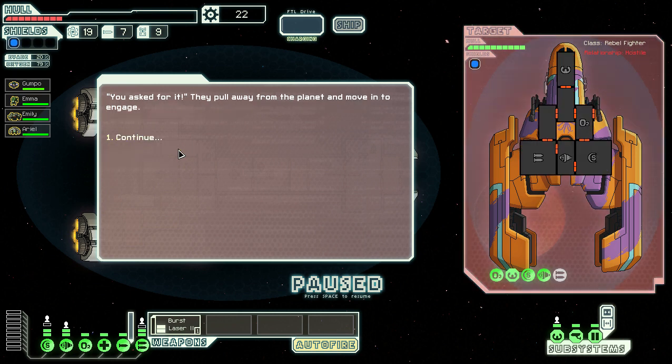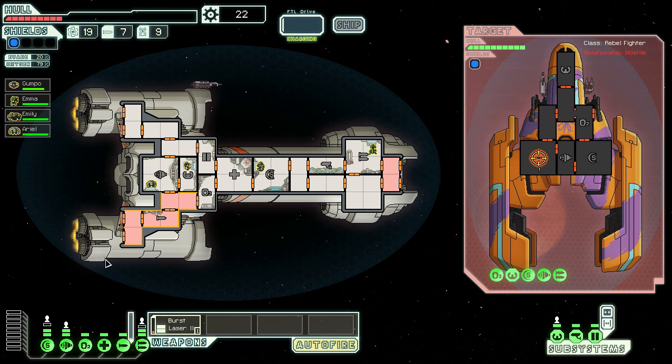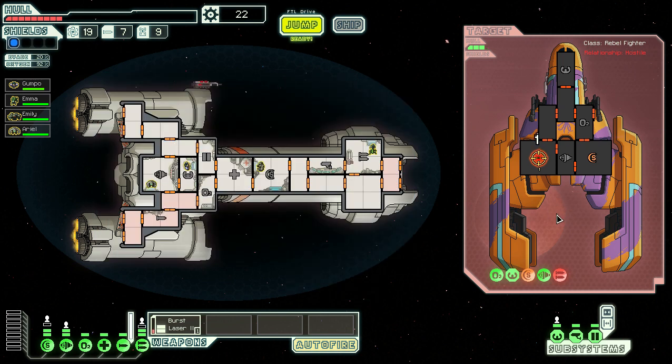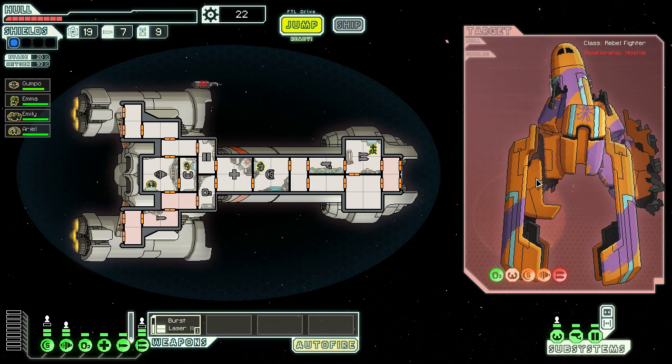We're definitely going to attack the pirate even though we're still a little hurt. Some of the problems earlier were because I forgot to enable auto fire. I fully expect a future patch to add an option defaulting auto fire on — the people who want manual control won't mind adjusting it. We focus on the shields, and I think we're in fine shape. The artillery when it fires is awesome — we're clearly going to want to upgrade that.